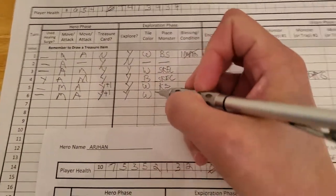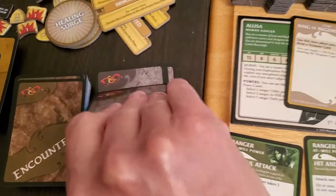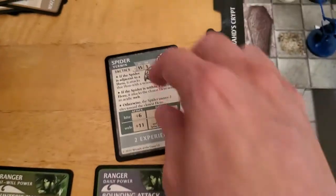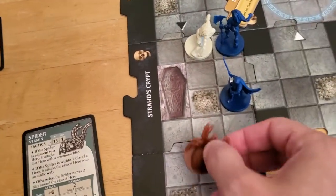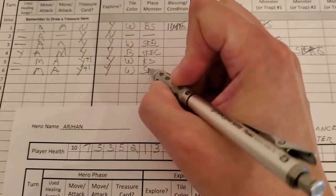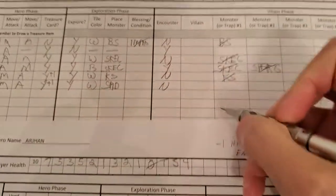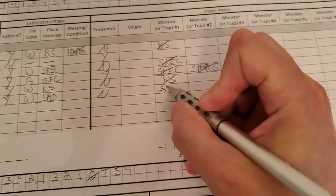She drew a white tile and there will be no encounter. But we do get a new monster — let's see what monster she gets. It's going to be a spider. That's the third time, so that's the last spider that can come out before we have to reshuffle. And that's going to go on the bone pile. Let's update for Alyssa — spider, she has no conditions or blessings, no encounter. So the spider is going to activate.